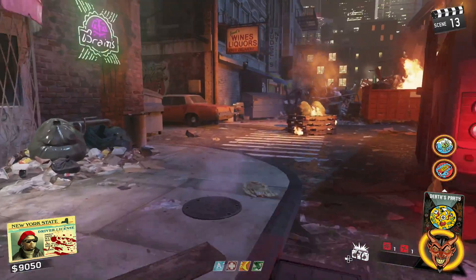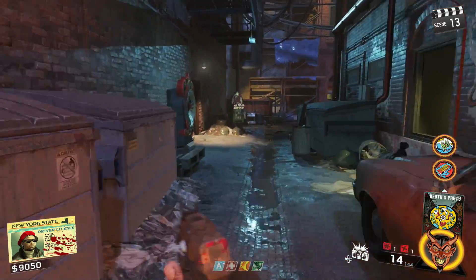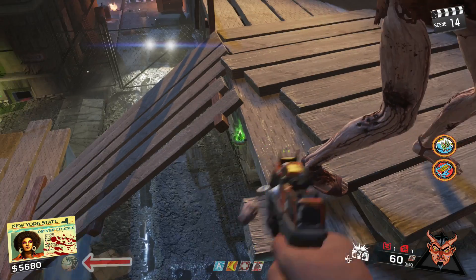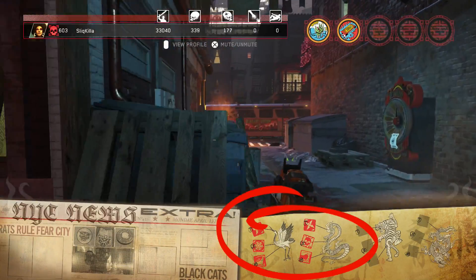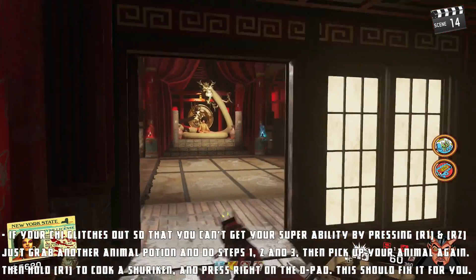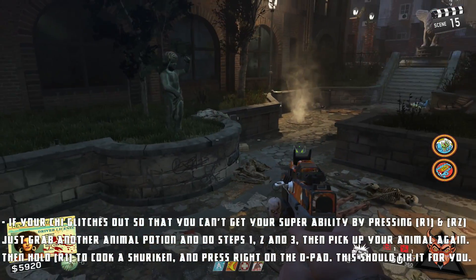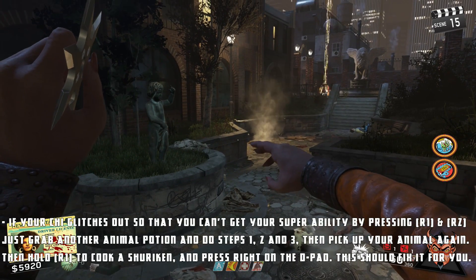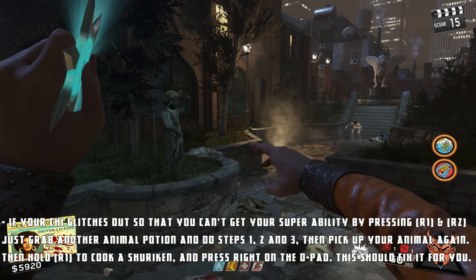Sometimes these steps glitch out so that you aren't able to get your level three super power by pressing L1 and R1 — it just activates your FNF card instead. To fix this, grab another animal potion and do the same steps until unlocking level three chi. Once you have level three on that other animal style, wait until you can pick up the animal you want. For example, in my game the crane glitched out, so I picked up the cobra and did the melee, shuriken, and L1 ability again. Then I picked the crane back up, held R1 for the shuriken, and hit right on the d-pad. This should fix any problems and you are good to go.